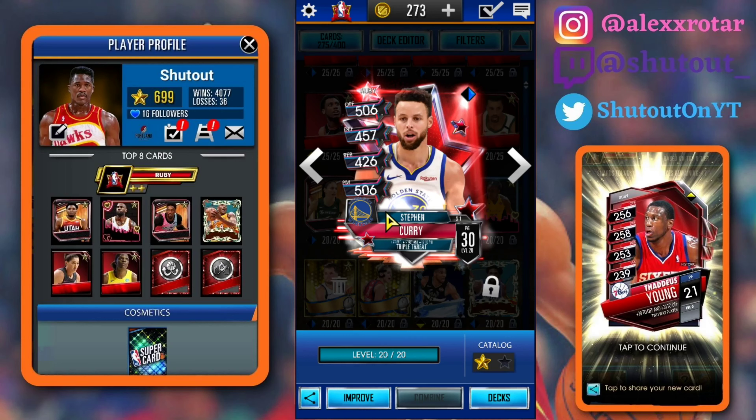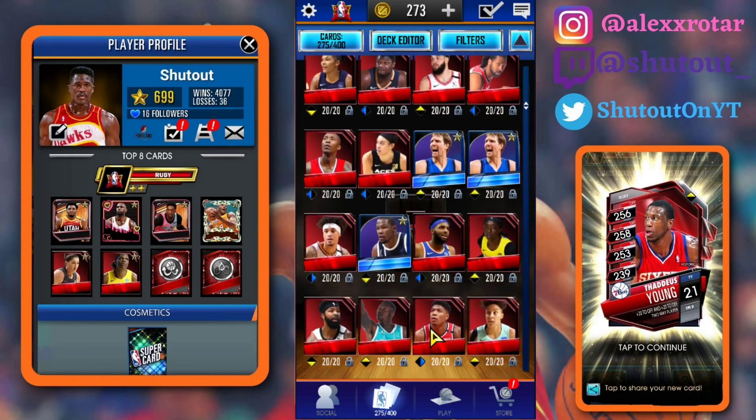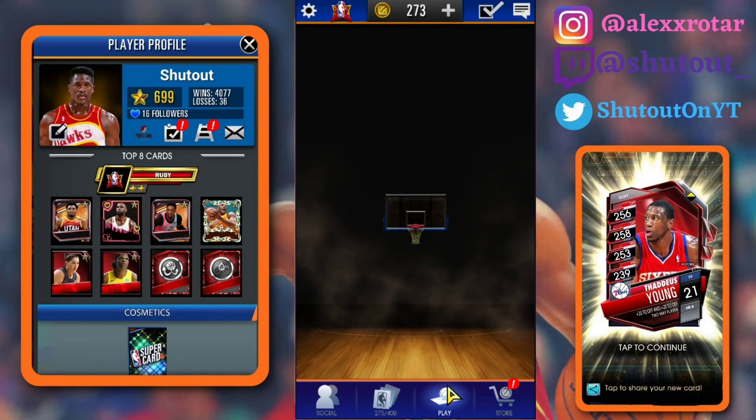We have a fusion to open in this video, so we'll open that. The All-Star Game just ended for me — Giannis ended up winning the MVP, Anfernee Simons won the dunk contest, and Steph Curry won the three-point contest. So maybe we see something special — a quest guaranteeing a Ruby version of any of those guys. I'm not exactly sure what they're going to do, but we'll have to see.